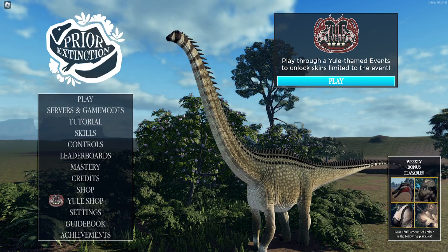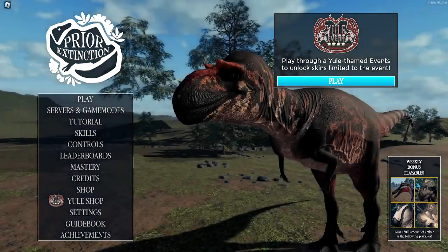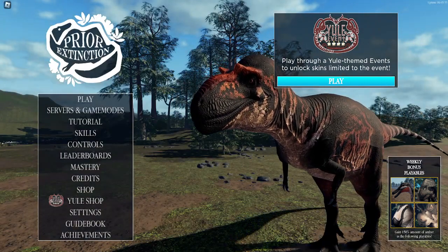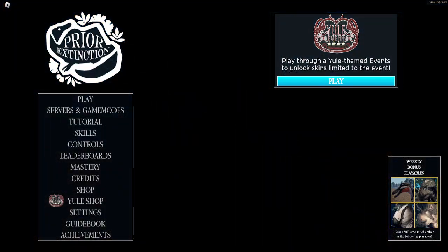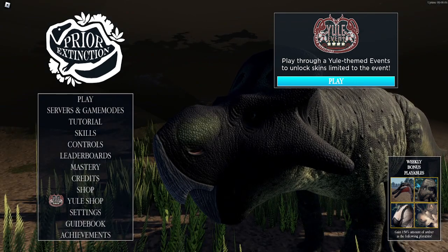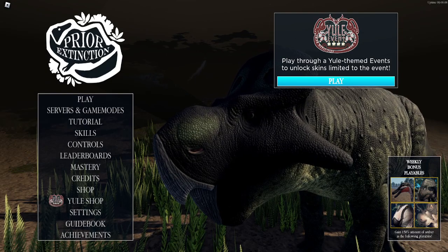The Apatosaurus cannot AFK camp in redwoods now, and it freezes even while under fever — so when it's hot. The Anthocotia can now withstand higher temperatures, specifically in the broadleaf forest. And overall, that's the update.